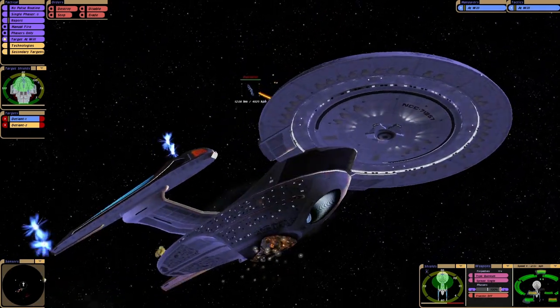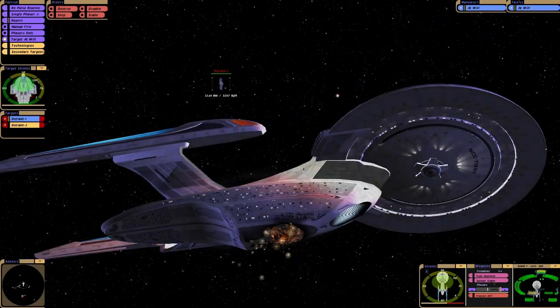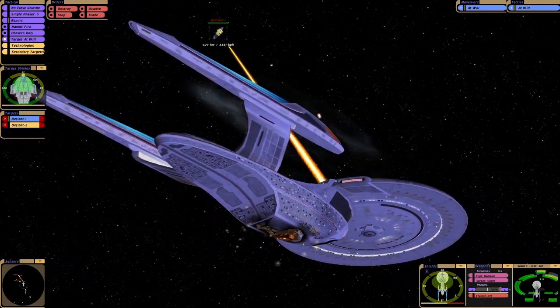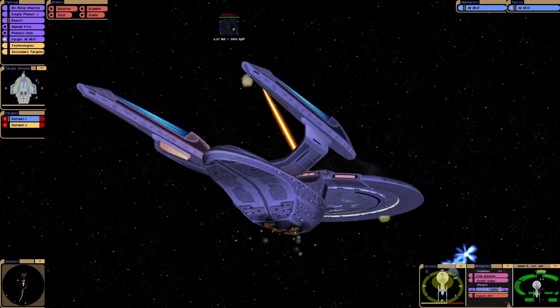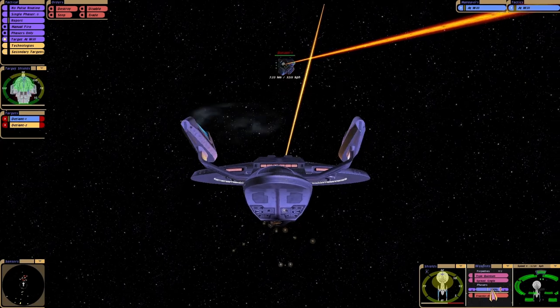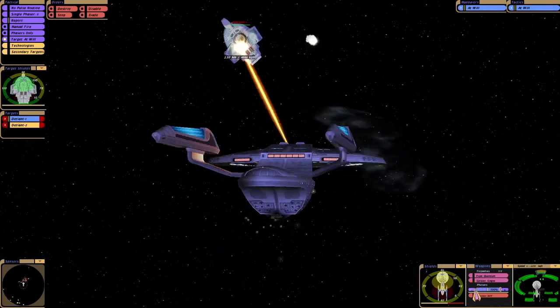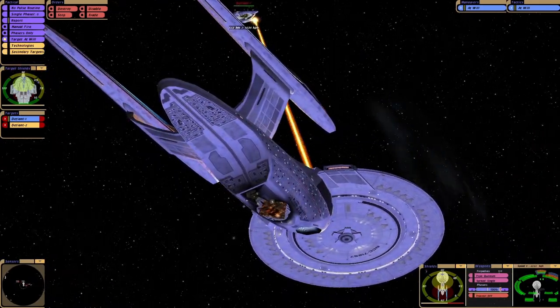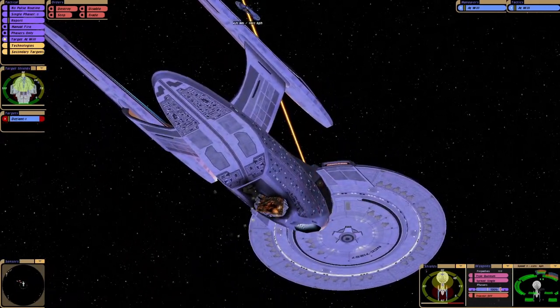Aft Photons are disabled, or destroyed. Of course, hitting the Defiant is pretty difficult. I gotta be honest, I'm not sure if this ship actually has armour, judging by what just happened. They could have just got a lucky shot, I guess.